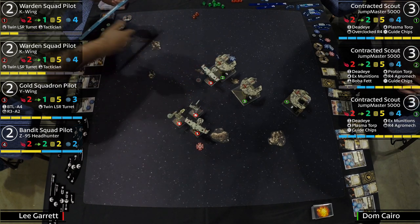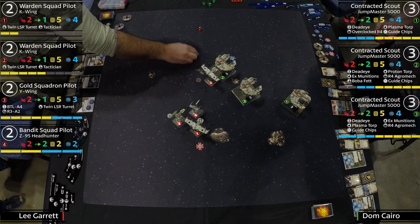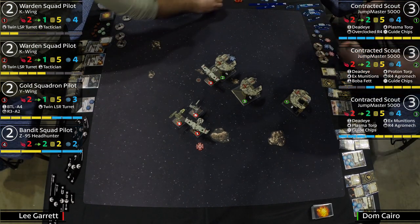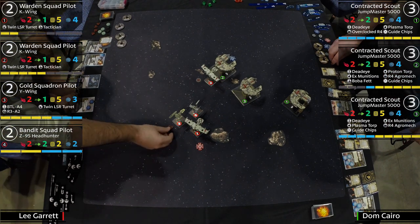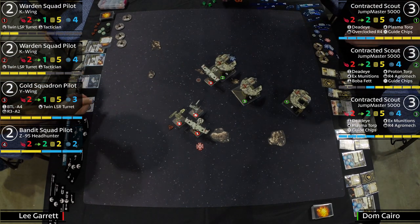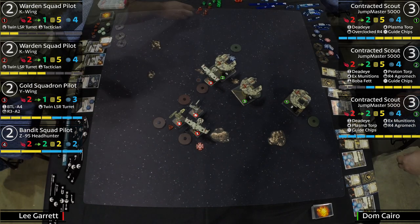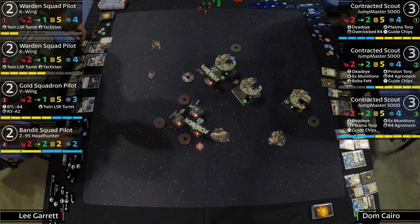We're going to see the best of both these lists. The Y-Wing is in position at range three. After the attack, do we get the stress? He forgot to give him the stress — he said he forgot. He'll do it on the TLT instead. But the stress triggers when you declare, not after. Cold red dice — nothing on the TLT roll. That stress is relevant. That was an excellent first turn for Don.